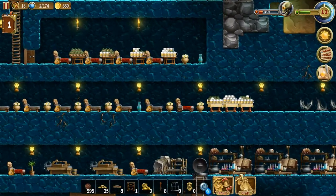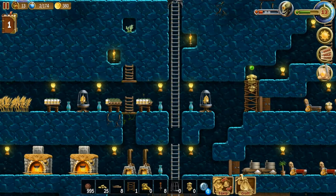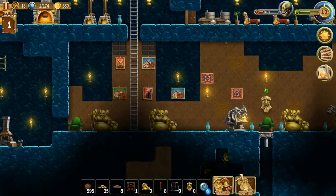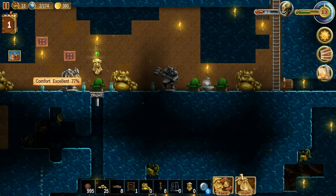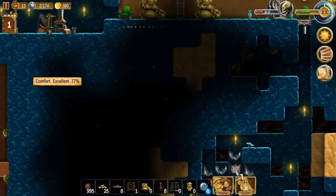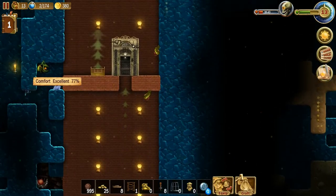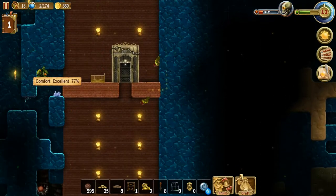I did put down a few more things of alcohol for them — a little beer — because they are just absolutely loving that stuff. They're drinking it like crazy. My comfort rating is excellent, it's 77. Not as high as it could be, but that's all right, it's high enough. And of course this is my elevator shaft — it's not exactly completely done. You can see the walls on the outside.